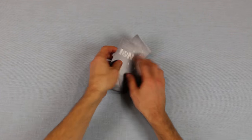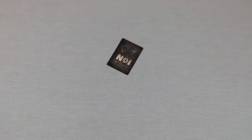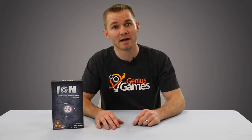Let me start with a quick overview. In ION, the goal is to get the most points by creating neutrally charged compounds or sets of noble gases. Each player is dealt a hand of eight cards. They'll select one and play it in front of them, and then will pass the remaining cards to the player on their left, receiving a hand of cards from the player on their right. This card selection process continues for one round, at the end of which players will score points based upon the type and quantity of cards in front of them.